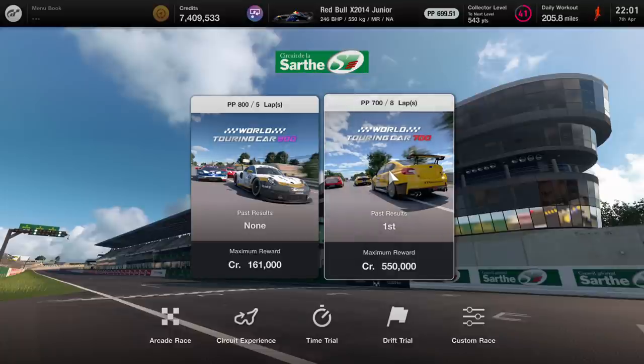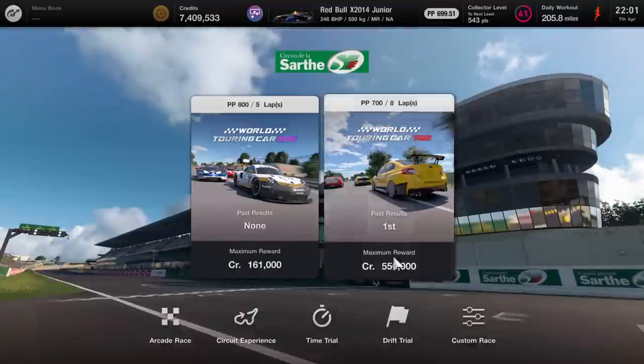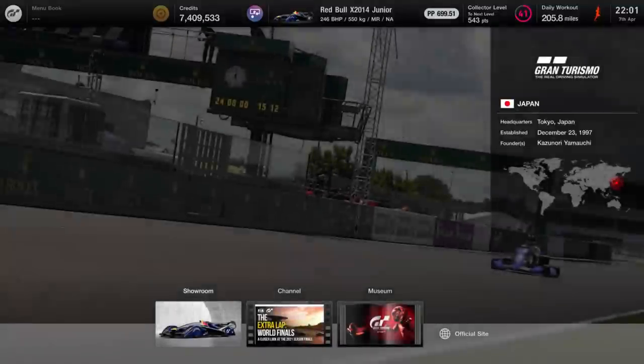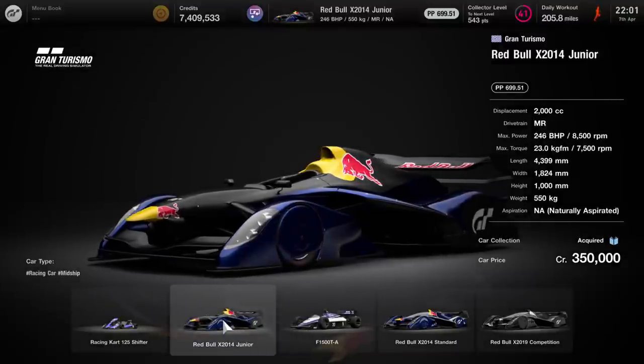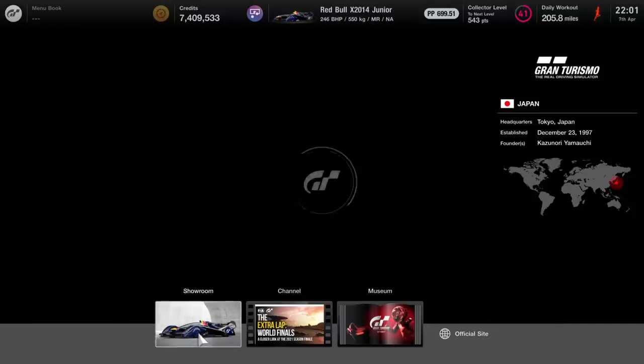That's eight laps — I did it in seven laps actually and could have done it in six. Your car is going to be the Red Bull X2014 Junior, which you can buy in the Gran Turismo section. This is the car to do it.